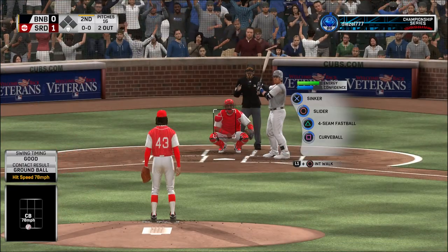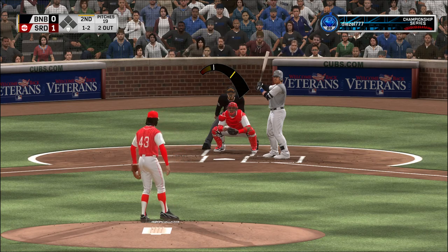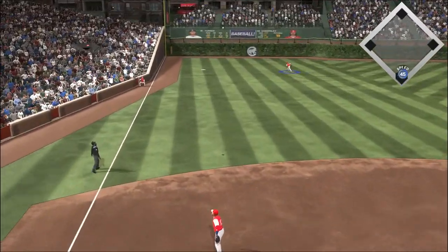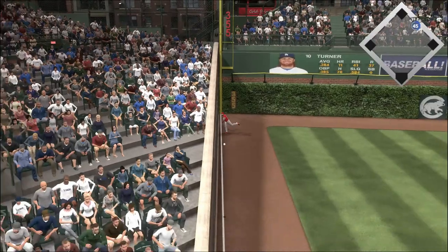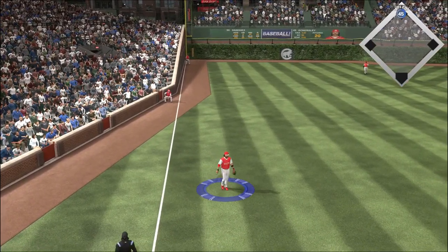Coming to the plate, Justin Turner. Set to deal on a ball and two strikes — line hard into left, and that gets down and ought to be good for extra bases. Around first, he's digging for second, and he'll make it to second base now with two gone.